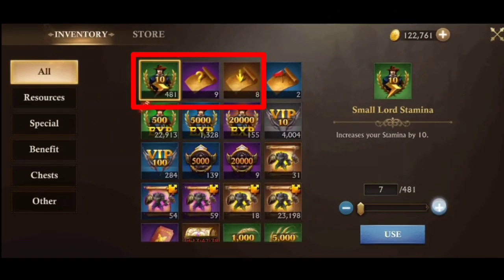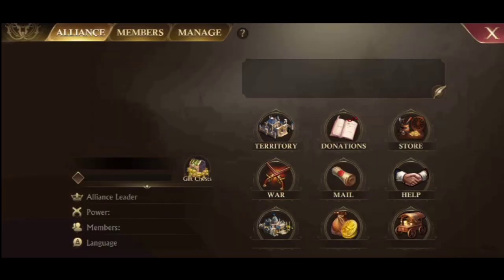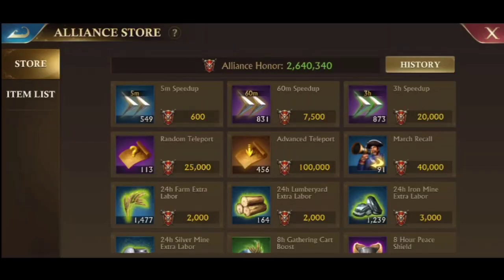What you need to prepare is stamina and teleport. Random teleport is okay, and if you want to use advanced teleport it will be better. I prefer random teleport because the price is 4 times cheaper than advanced teleport, and you can buy it at the alliance store using alliance honor.